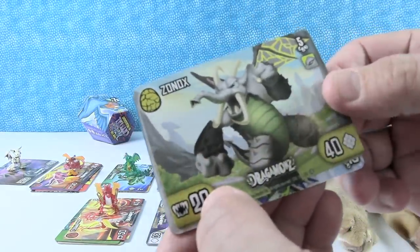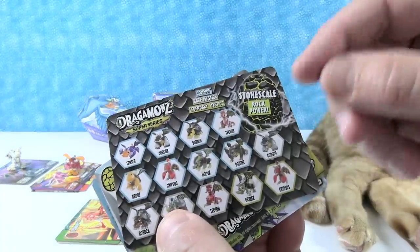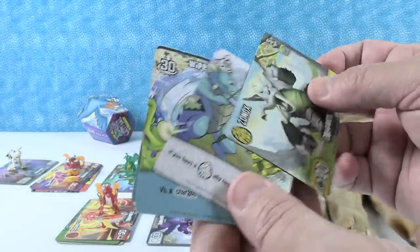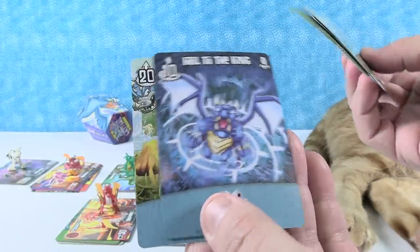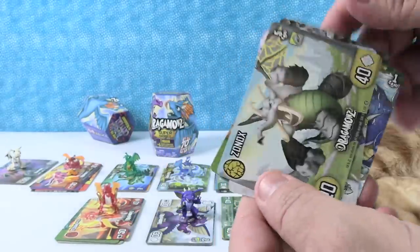It is Zonix. This is the Stone Scale Rock Power. So the Stone Scale tribe — we have Zonix. We have Target Practice, Wiped Clean, Beat Around the Bush, Hail to the King, and Extinguish. I think those were all new cards. So very cool.